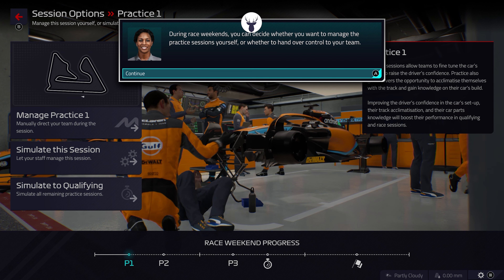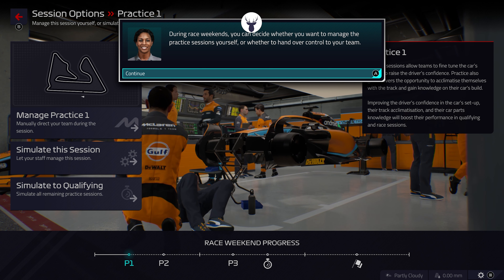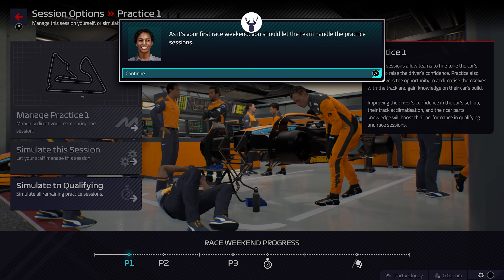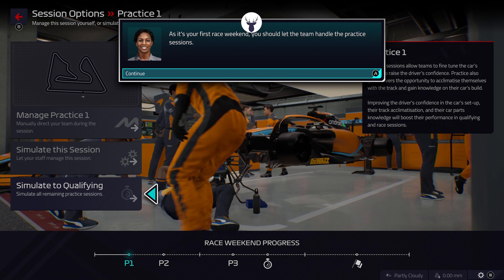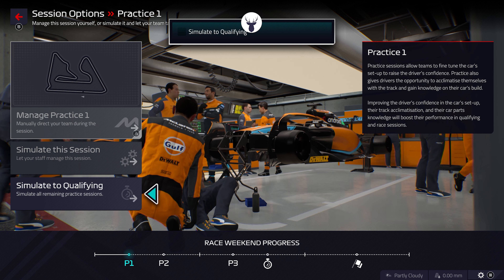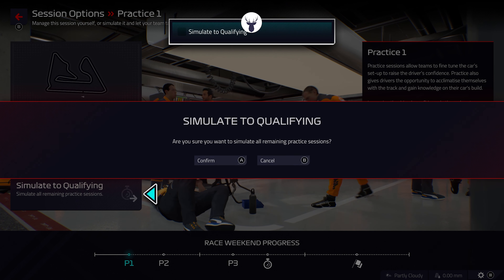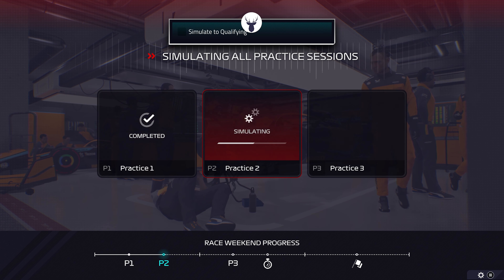During race weekends, you can decide whether you want to manage the practice sessions yourself. This is our first race weekend as team principal - I'm going to direct everything myself. However, as it's your first race weekend, the game wants the team to handle the practice session. Well, there goes my plan down the drain. So I'm gonna simulate to qualifying - let's see how things develop after this.